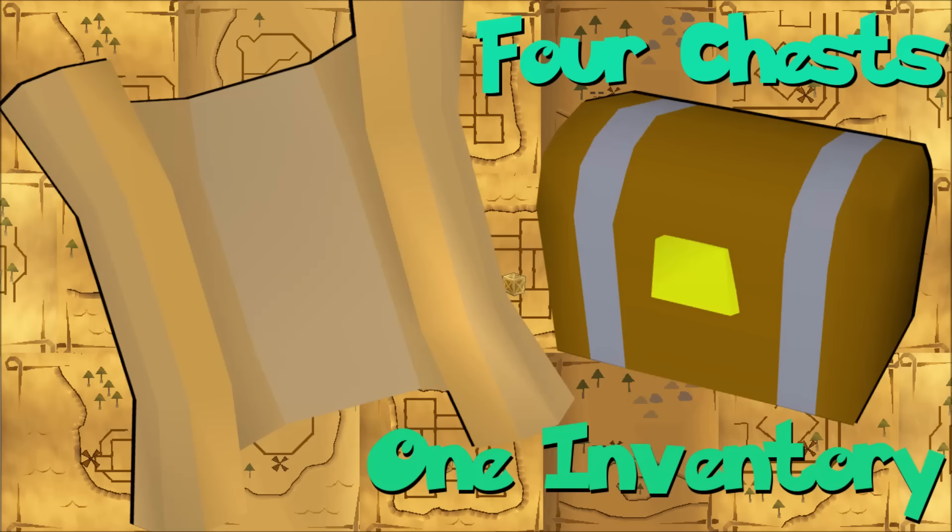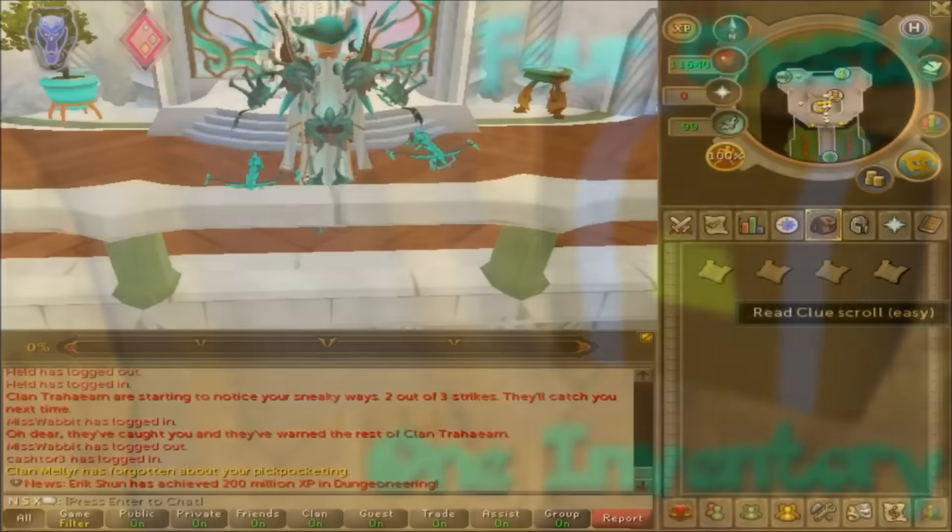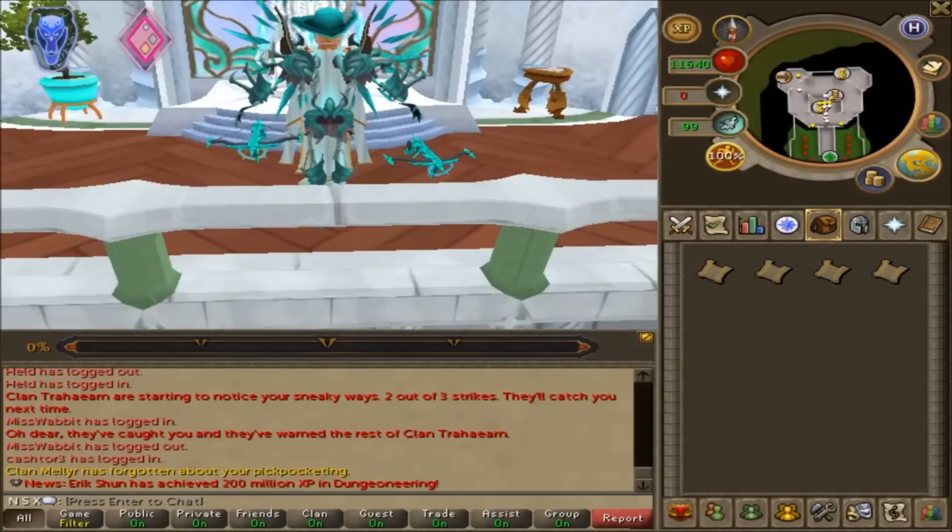Something I've been wanting to do for a while is gather a chest from all four levels of Clue Scrolls and do a video unlocking all the chests at once and comparing the loots from inside. So today I went around and gathered my clues to compare loots from easy, medium, hard, and elite clues.